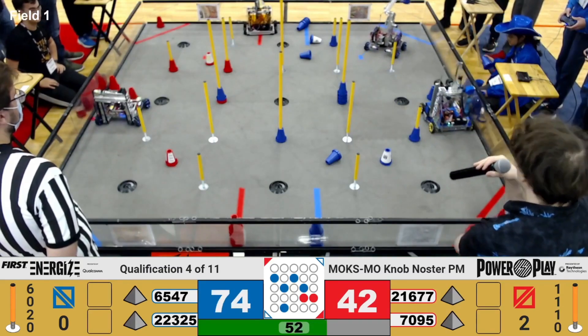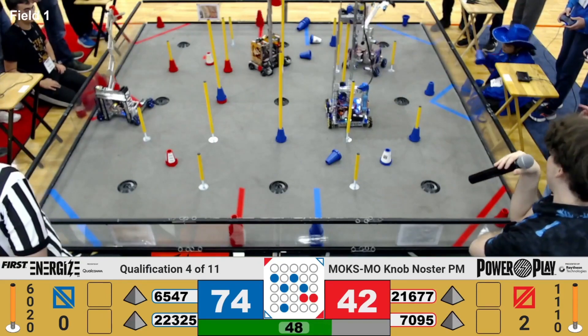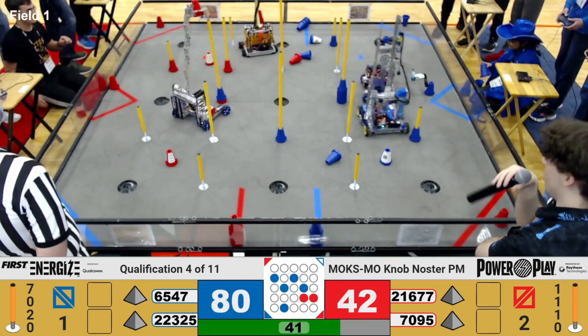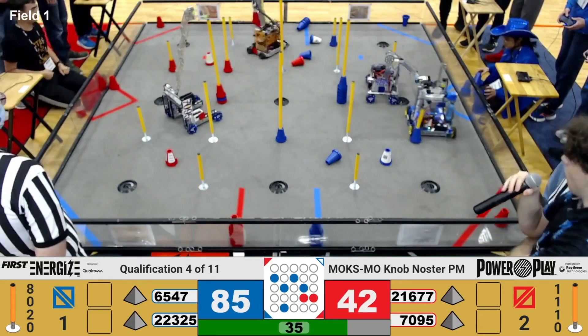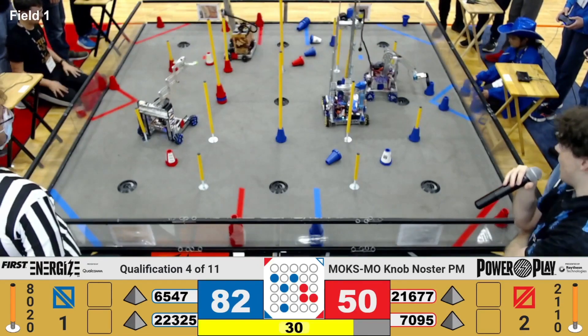Meanwhile, on the Blue Alliance, we've got Team SEK Robotics placing a cone inside their terminal — that'll be good for a point and help build a circuit of their own. 70-95 lines up a cone and has now taken control of another junction point for the Red Alliance.